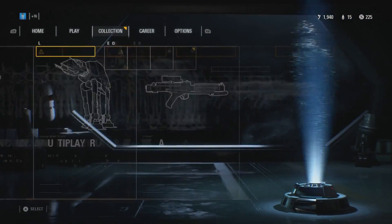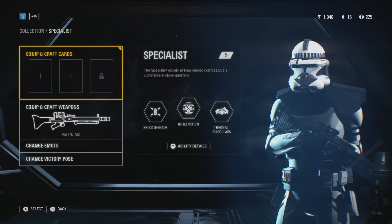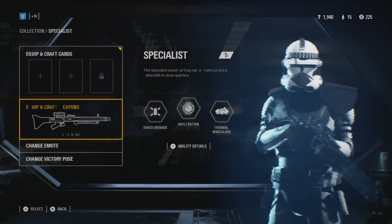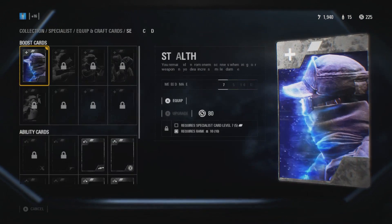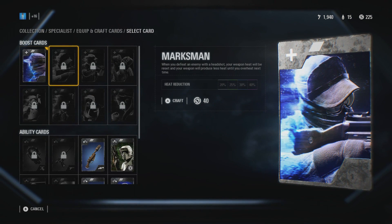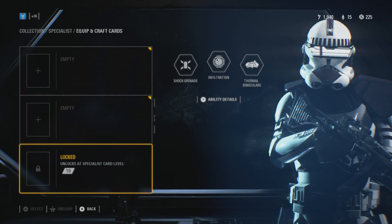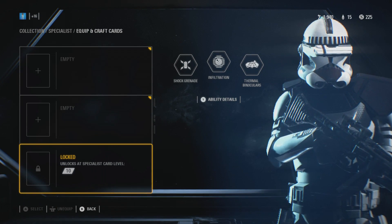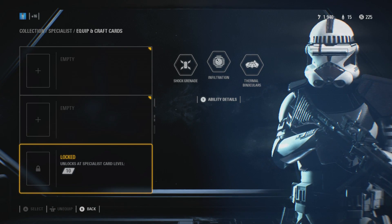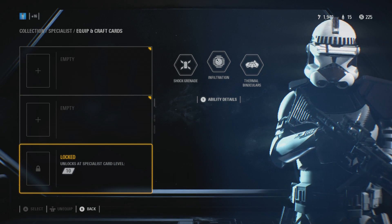You go over to Collection, go to whatever class you want to unlock cards for, and then just craft the cards — it is just that easy. And you unlock more card slots. My name is Darius P. If you enjoyed the video, don't forget to comment, like, and subscribe. There will be many more Star Wars Battlefront 2 Tips and Tricks videos coming very, very soon. Thanks for watching.